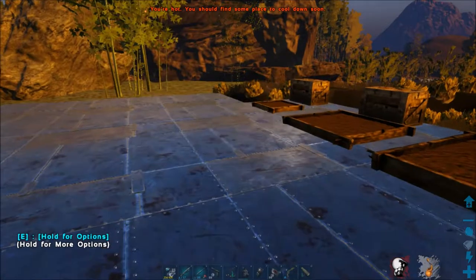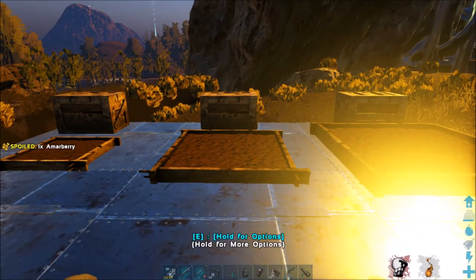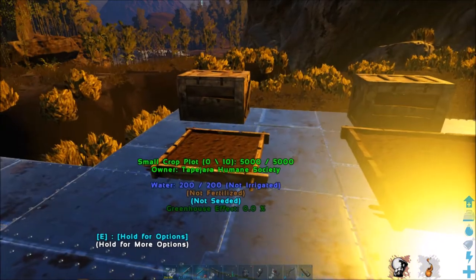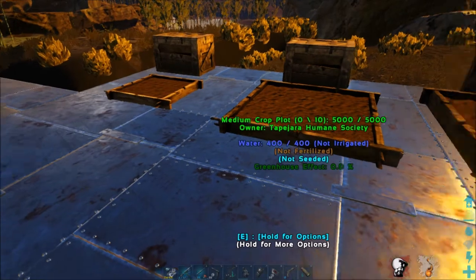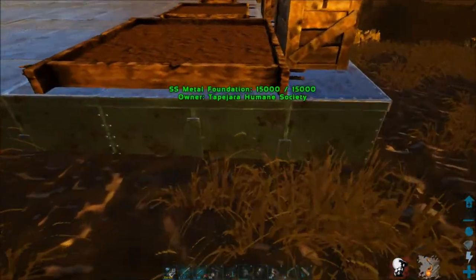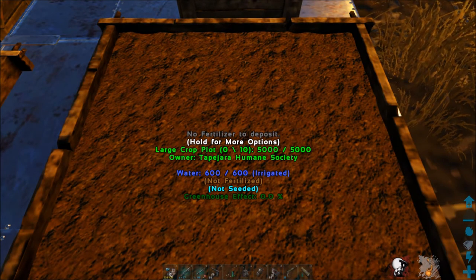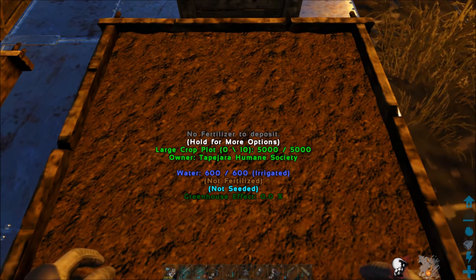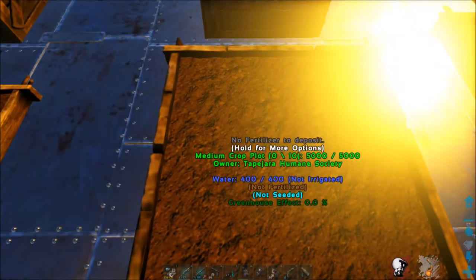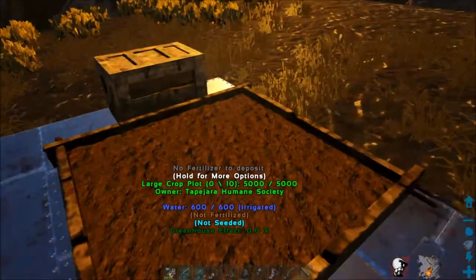The first thing you need to know is what you're planting your crops in — it's called a crop plot. There are three different crop plots: small, medium, and large. The main difference between them is how much water they can hold. You'll notice this one says 600 out of 600 — it's irrigated. The large holds 600 units of water, medium holds 400, and small holds 200, so bigger plots stay watered longer.